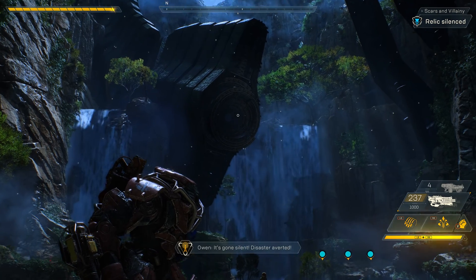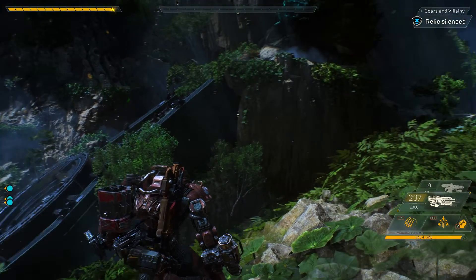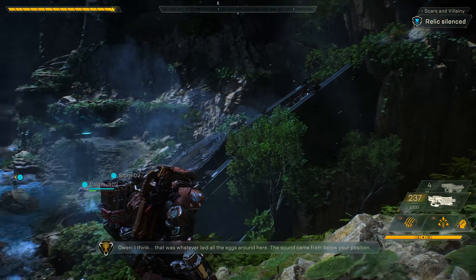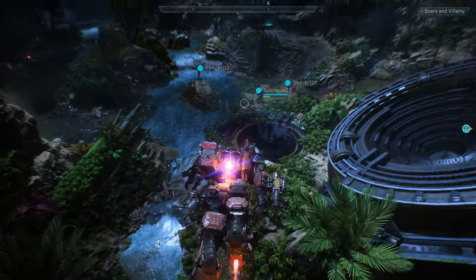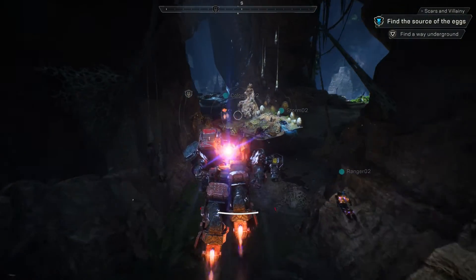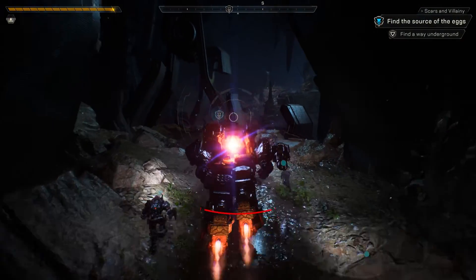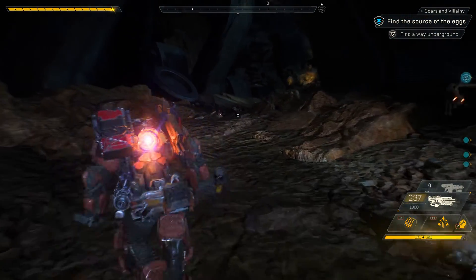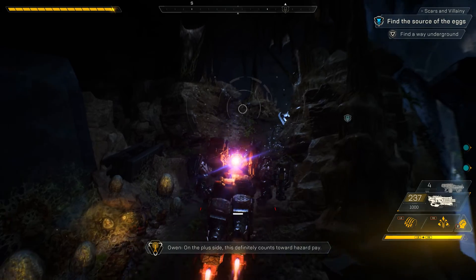Our squad has now cleared out all the enemies in this area. The last thing left to do is get those three echoes and drop them off to silence the relic. It's gone silent. Disaster averted. Wait, something's happening — what the hell was that? I think that was whatever laid all the eggs around here. The sound came from below your position. With some pretty awesome teamwork, our squad was able to silence this relic. Relics are littered throughout the world, left there by the Shapers — abandoned and volatile. But for right now, the mystery of the Scar weapon is taking us deeper and deeper into this stronghold. The Scars were using those eggs to make acid. So the job's not done until we get rid of all the eggs.